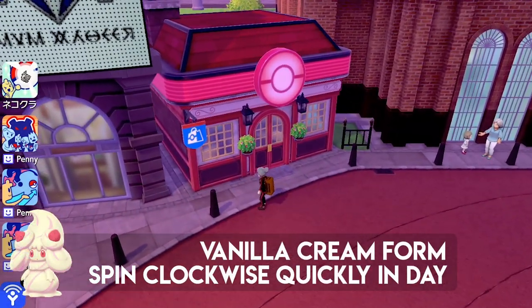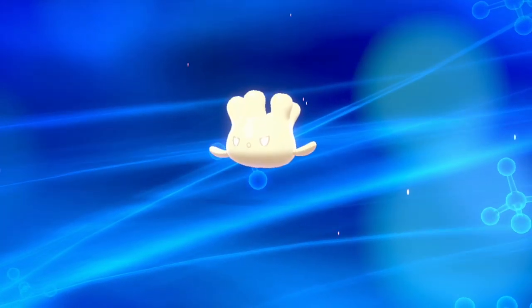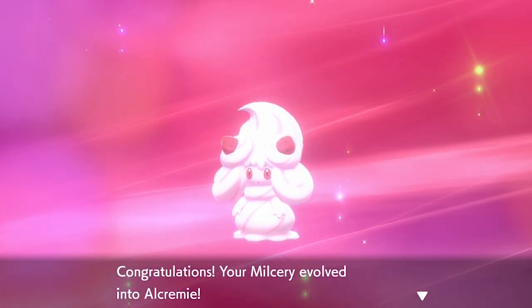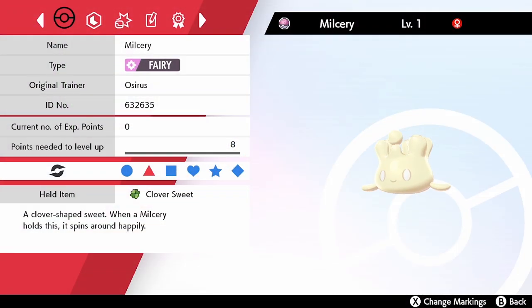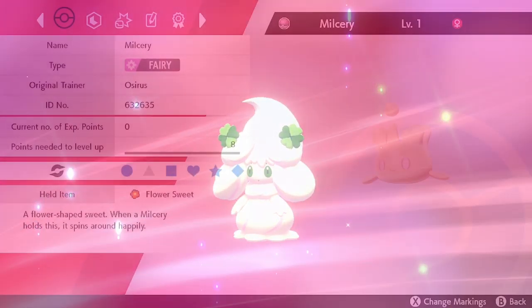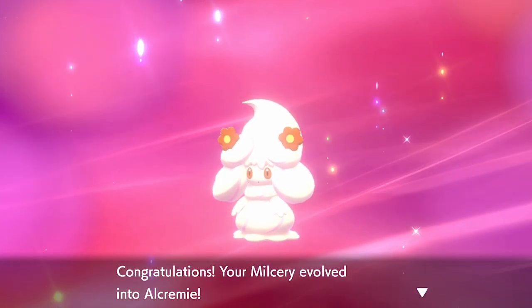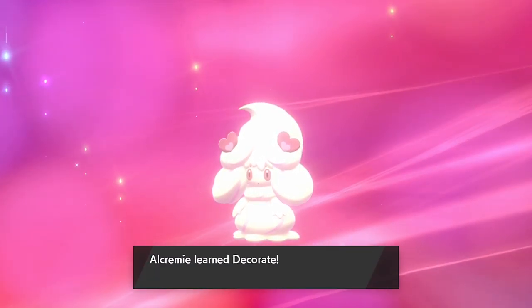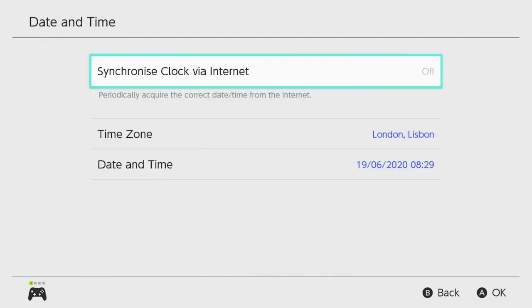Now we evolve them. For the Vanilla Cream form, use the Strawberry Sweet and spin the control stick clockwise quickly during the day — just one or two rotations — and Milcery will evolve. The sweet you have equipped dictates what item Alcremie holds on its head, but the spin technique and time of day determine the form itself. So the Berry Sweet or Clover Sweet will give the same Vanilla Cream body but with a different decoration.